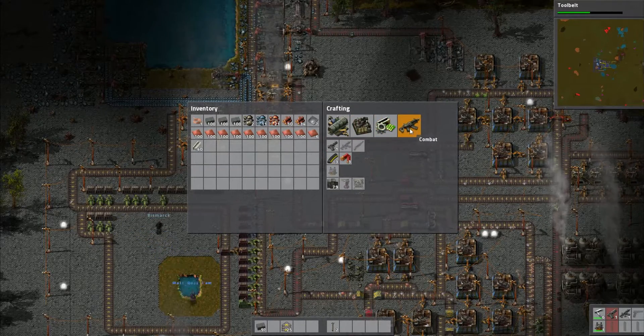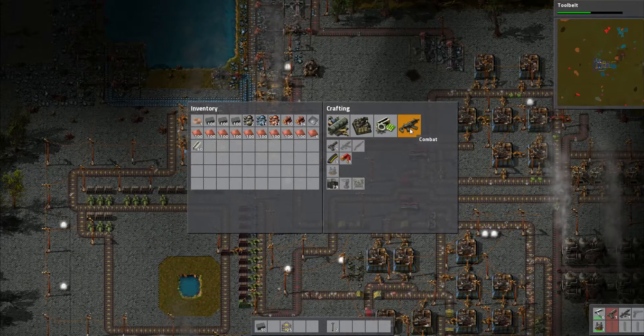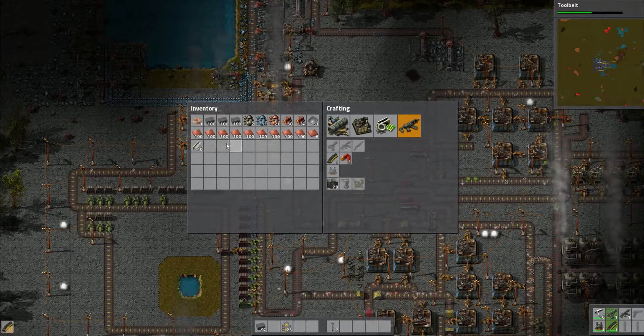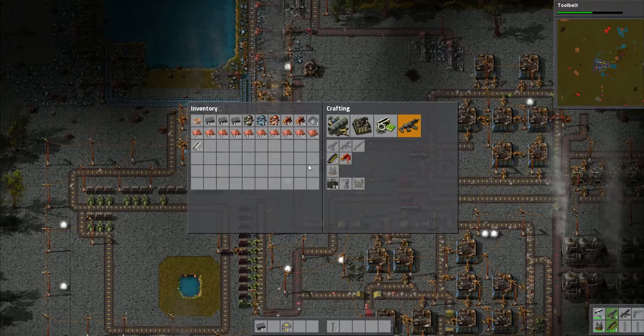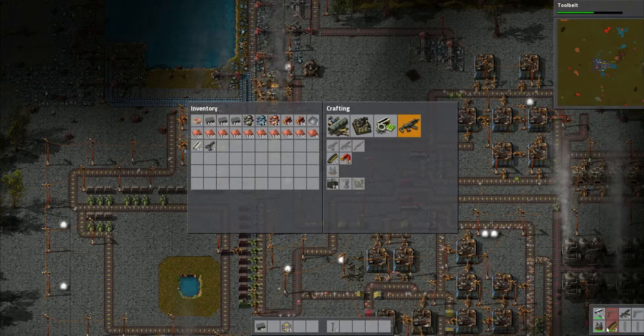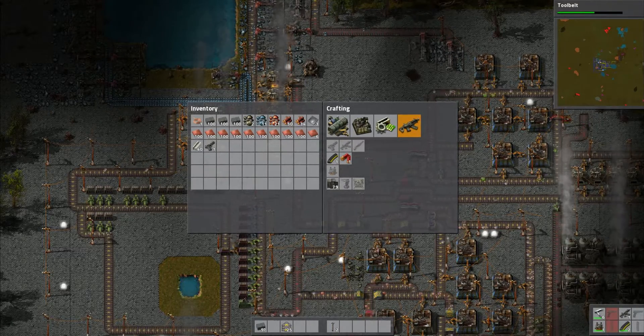It sounds like it's really confusing. Matt, do you know what you're talking about? Yes. Don't confuse my grand plan — I wasn't listening really, I was playing with trains. I'm just going to make some machine gun ammo for myself. You protect yourself while we do the work.